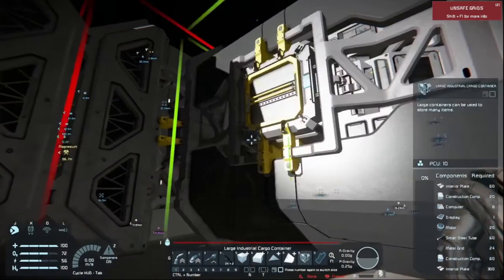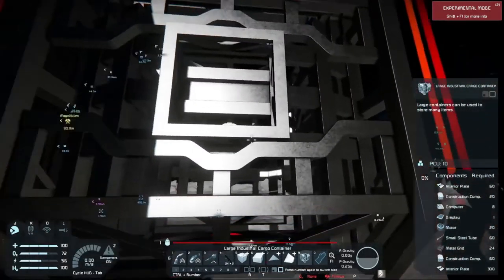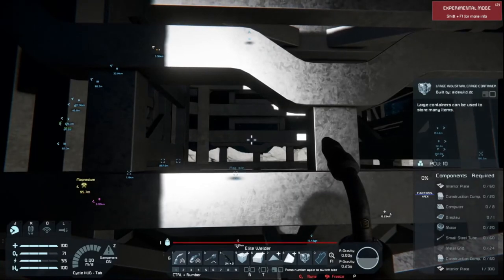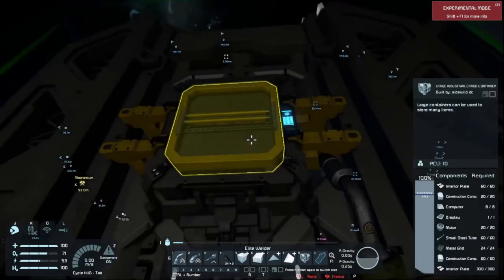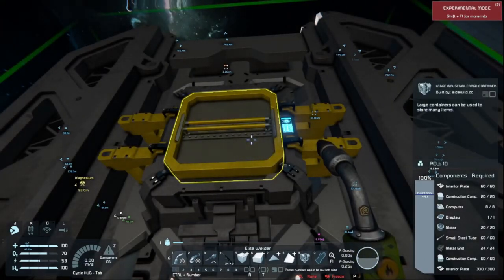Simply go over to where this connector is, lock on, and set down the new build. Watch how I do this quickly — I'm going to light the torch just enough to get a light out of it. Watch the components requirement list down here. I've now put 225 interior plates into this new block, so I don't have to worry about this anymore. Go back. With the build planner, it allows me to pull the exact amount of materials out for whatever block I'm building, to the exact number.